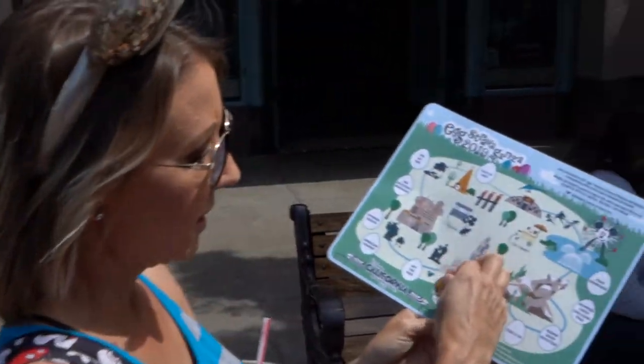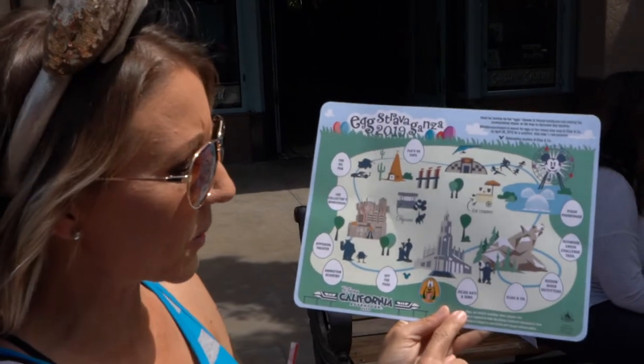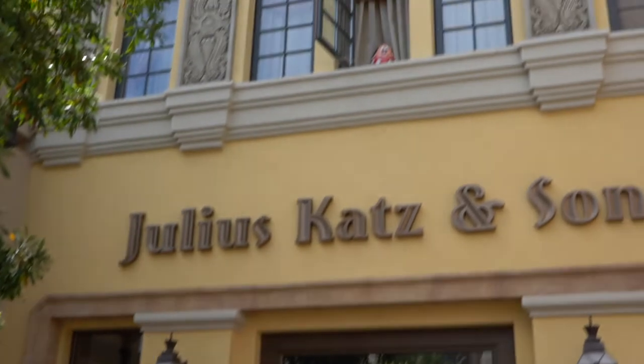We're going to put Pluto on right there, and we're going to head to the next one, which is Julia's Cats and Son. It's a store right across the way. Found it! It's right up there — Minnie Mouse.